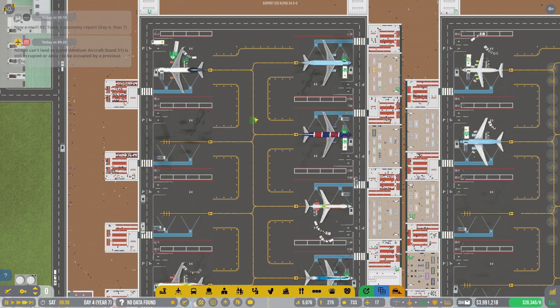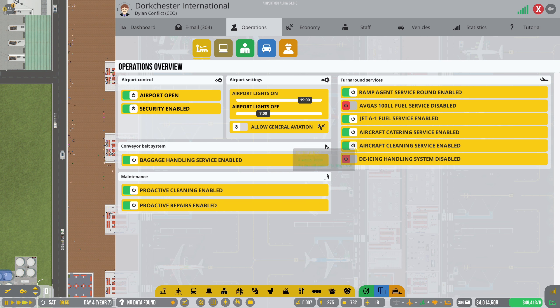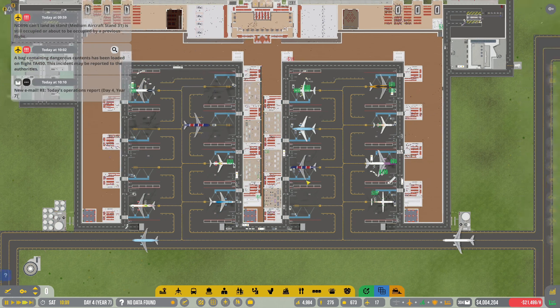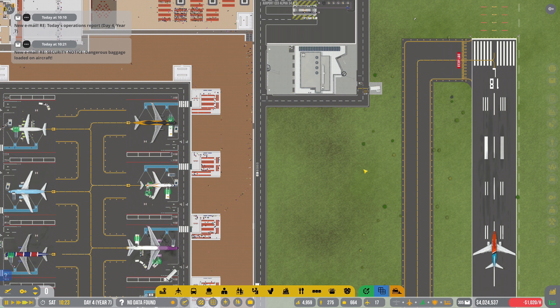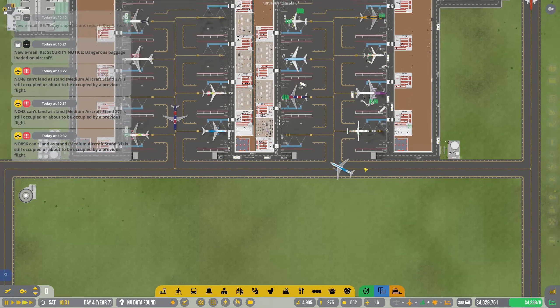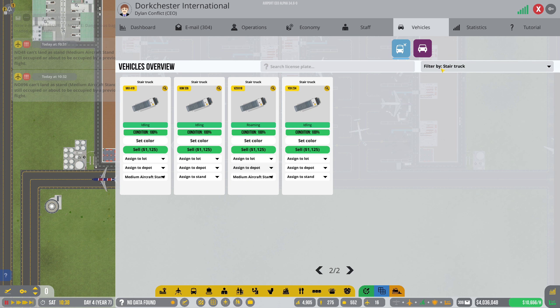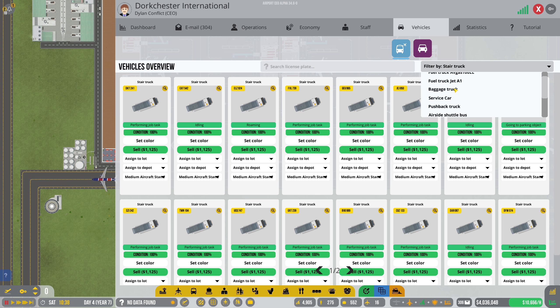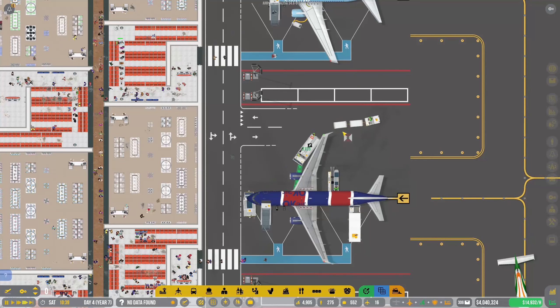We are still getting dangerous things being loaded onto flights, and I'm noticing some complaints. A lot of the stands are still occupied by previous aircraft - that's interesting. What's holding them back? I wonder if it would be worth doing the same thing I've done with the trucks and the stairs with things like catering and garbage, because if we go into operations, we are offering catering and cleaning again. Maybe what we do is do that same thing.